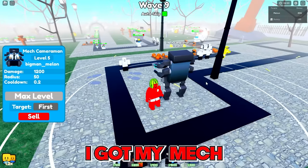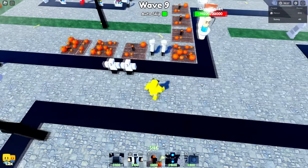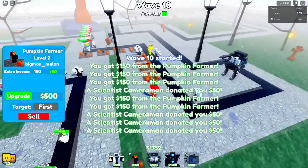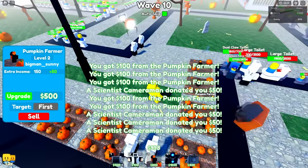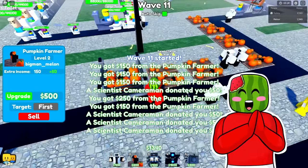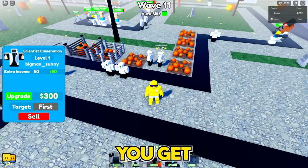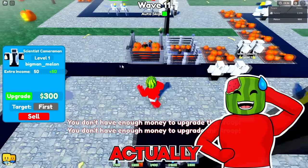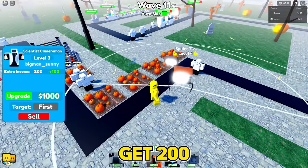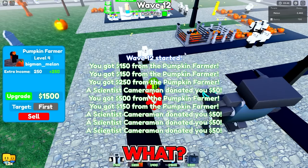We're chilling — I got my mech cameraman maxed. I have two spider TVs at level four, so now I'll start investing in my money makers. After you get them all to level two, you're gonna want to save up to max out each pumpkin farm at once. Is that the optimal strategy, or should you get all your scientists up to level three first? Yeah, I think you're actually supposed to get them to level three — you get 200 per wave on your scientists. I messed up a little bit, but I'm doing this regardless.